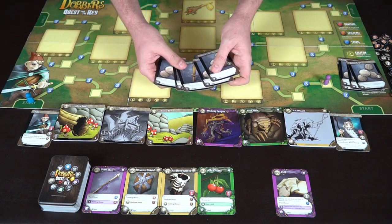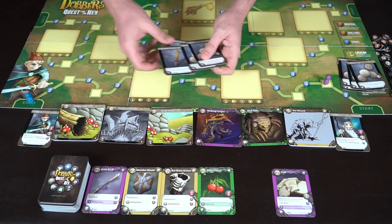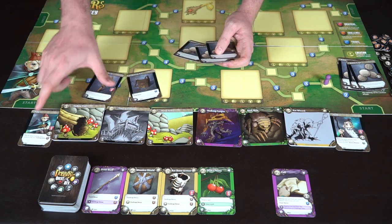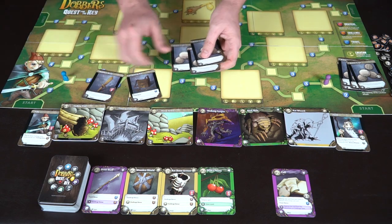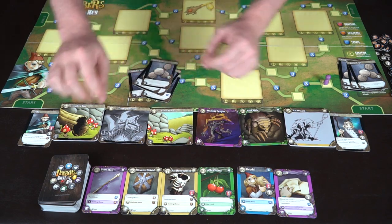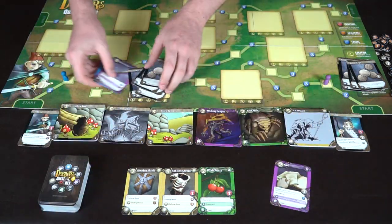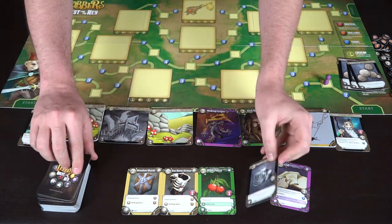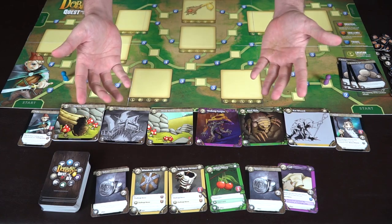Now he's got his five cards — one currency, one universal, another universal. He could choose to move with these two. He's got four currency left, and you've got to make sure you refill that deck — that's very important. Maybe he'll choose the bone staff, because he has enough currency to buy that. These cards go to his discard pile, two new cards come out to the adventure row, and play continues.